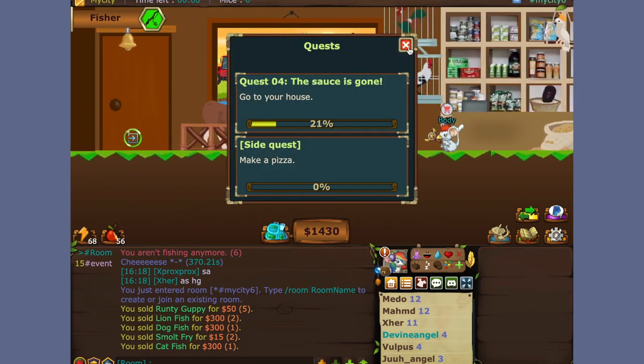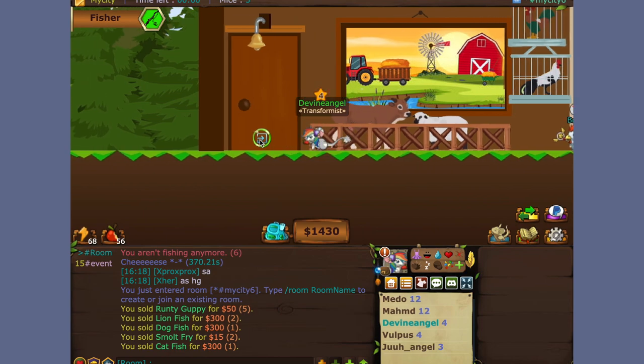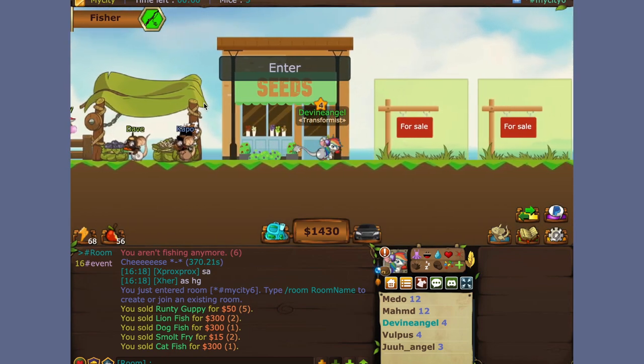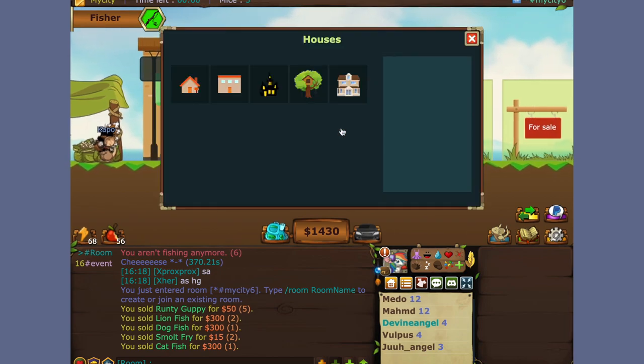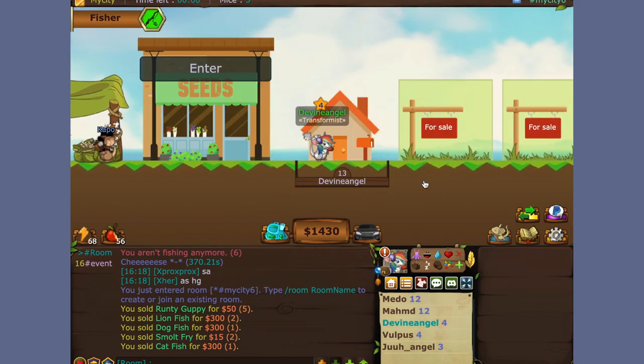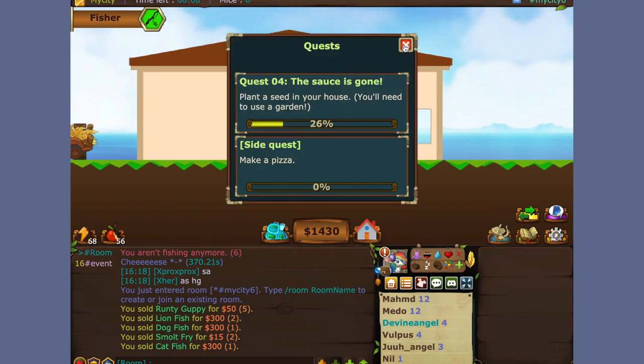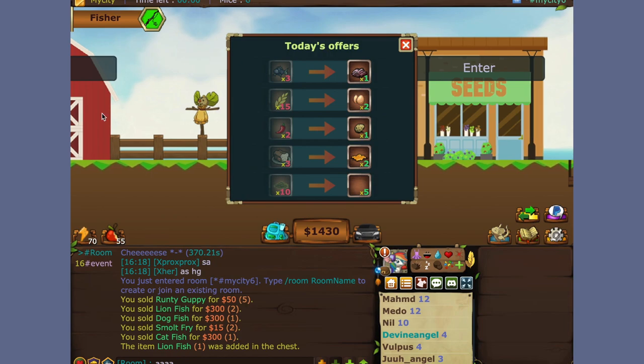Now it's going to tell you to go to your house. It assumes that you've already bought a house, or basically you'll have to go and buy a house now. Since if your house was on the other side, it's okay — you don't have to go all the way back. You can come and put your house over here. Now it says plant a seed in your garden. You'll need to use a garden for that. Let's see what offers you have today.